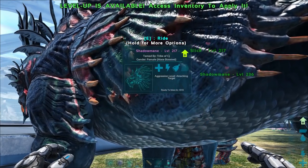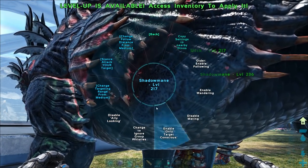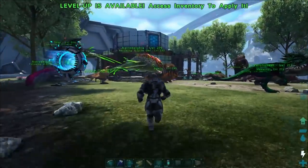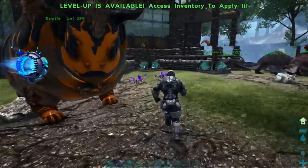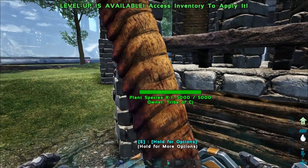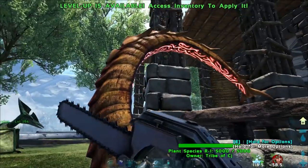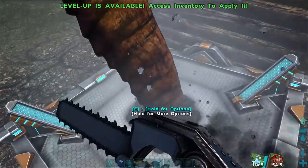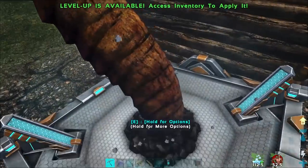I could have sworn I disabled your mating - you must have had it gestating. I'm trying to figure out why we can't harvest these plants. It's got a health bar - demolish? I don't want to demolish it because we lose the seed. Is it because it's too close to our structures?